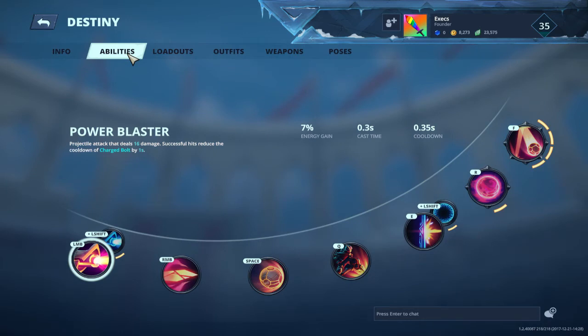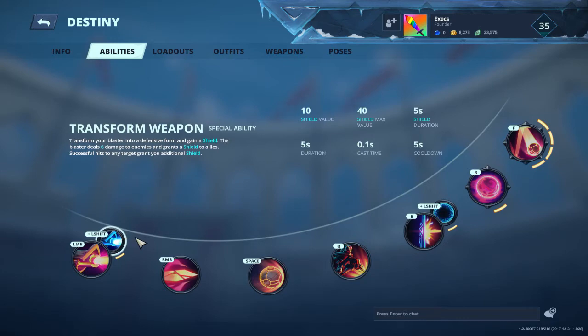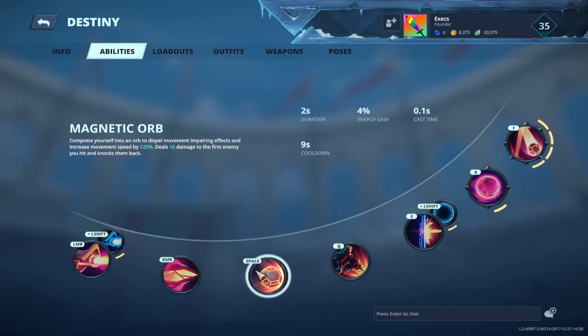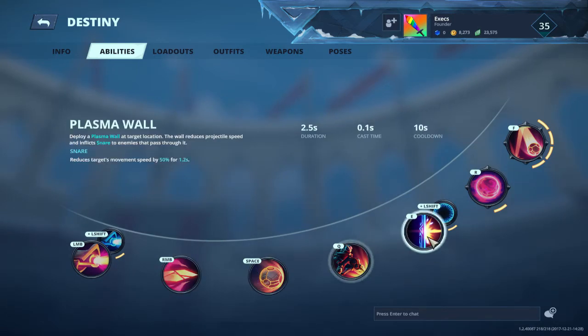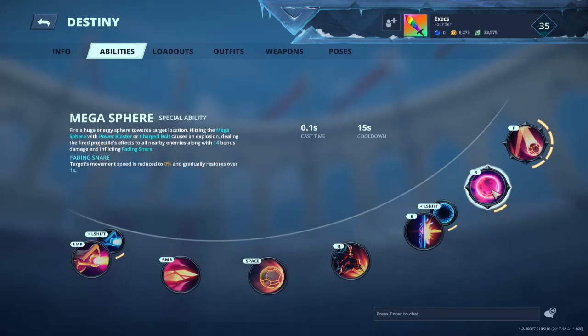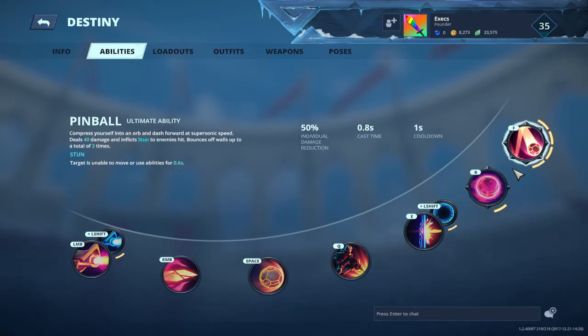I'll go briefly with her abilities. Her M1 is Power Blaster, her EX M1 is Cold Transform Weapon, Charge Bolt for M2, Space is Magnetic Orb, Q is Sky Strike, E is Plasma Wall, EXE is Lockdown, R is Megasphere, and her Ultimate is Spinball.